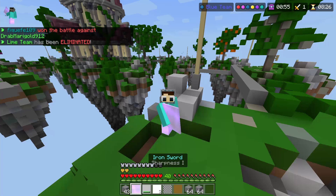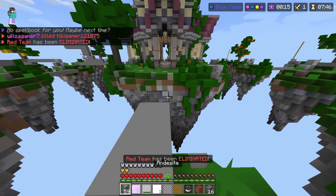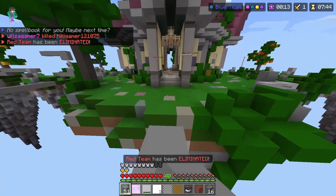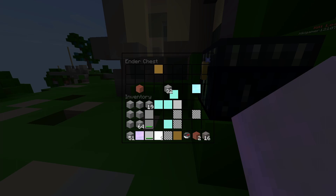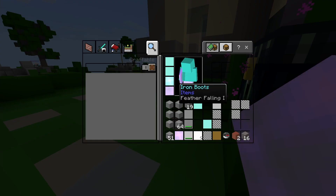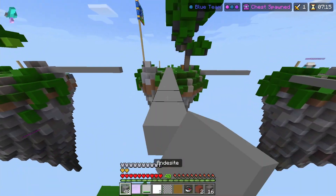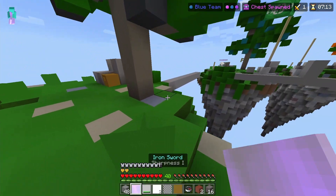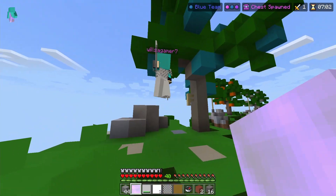Diamond sword, diamond chest plate — okay, we're looking even hotter now. It looks like we're playing Roblox, I'm gonna be honest. We made it top four! What's this gonna look like? Diamond sword, diamond helmet, diamond leggings — that's actually really good, look at us now. I don't have any arrows and I can't even tell if I'm charging the bow.